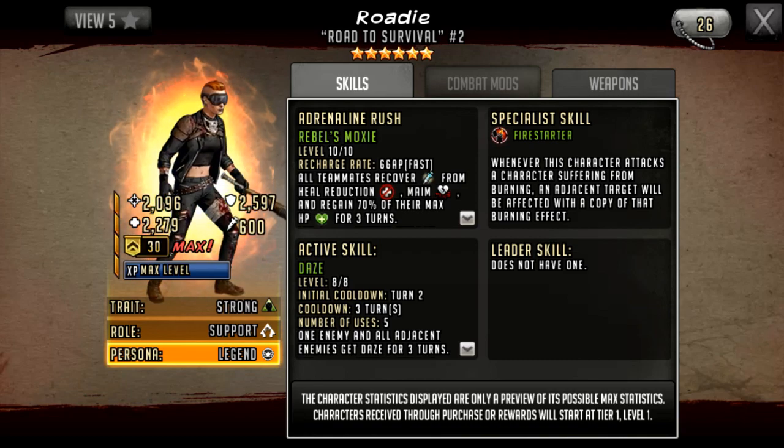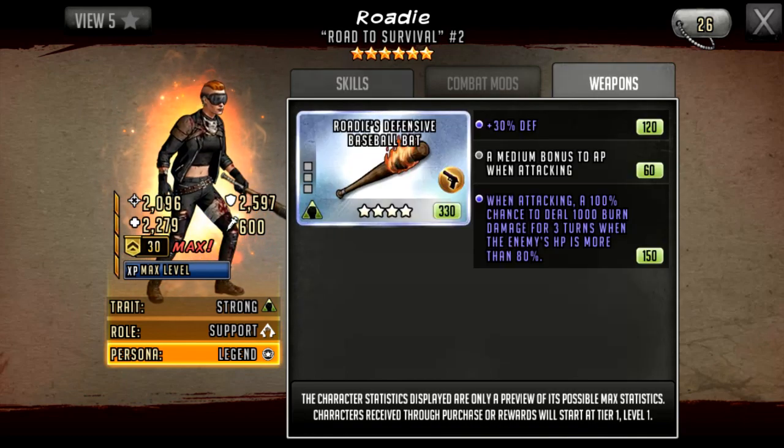Rhodey does have a weapon and she can do quite a lot of burn damage with it, but it still won't be that great. Rhodey's Defensive Baseball Bat has 30 defense on start — I think the first time I've seen a support character not have attack in that first slot, except Zachary. There's a medium bonus to AP when attacking, which is the upgrade slot you'd probably go for, or a huge bonus to AP when attacking. The third slot special is: when attacking, 100% chance the enemy does 1000 burn damage for three turns when the enemy's HP is more than 80.